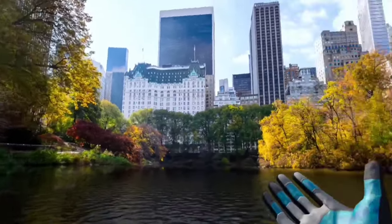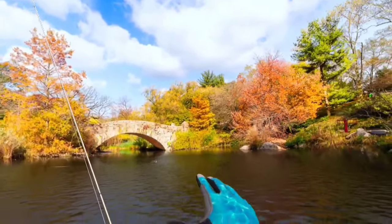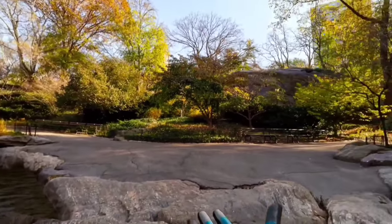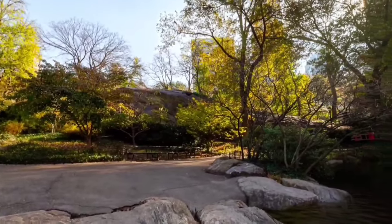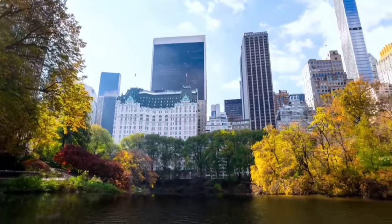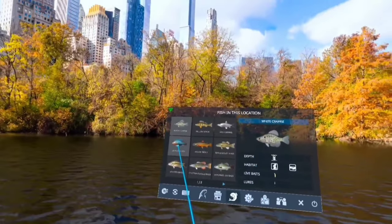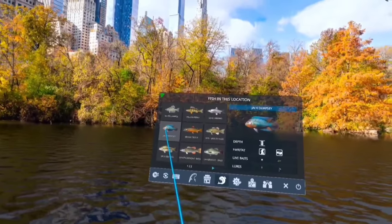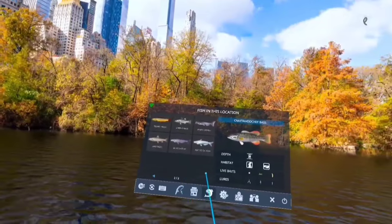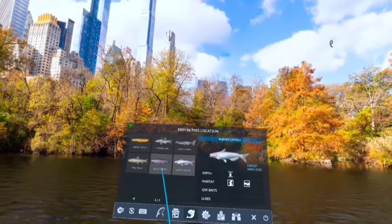We're in the middle of a beautiful little pond with fall-colored leaves, a bridge, a little path, park benches all around — a nice cool spot just to hang out. For fish we've got the Jack Dempsey, the Chattahoochee bass, and the unique is the albino catfish. We also have the blue catfish as the epic here.